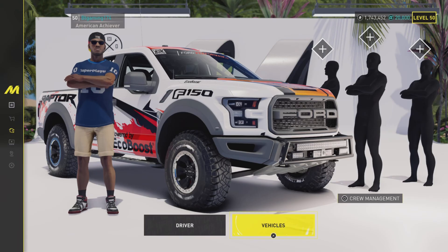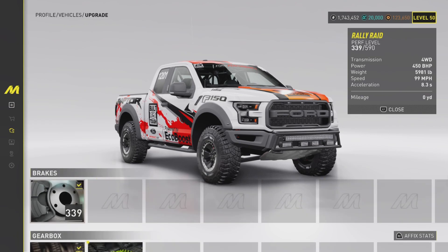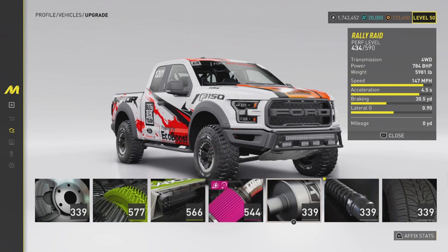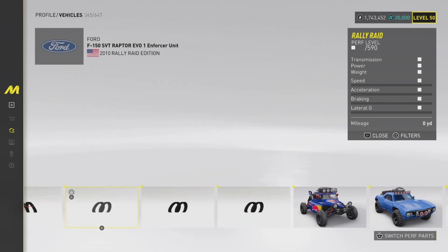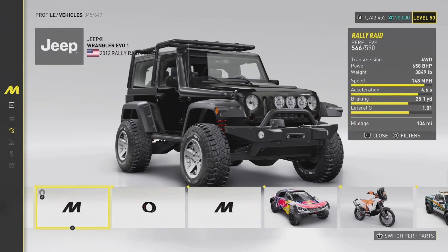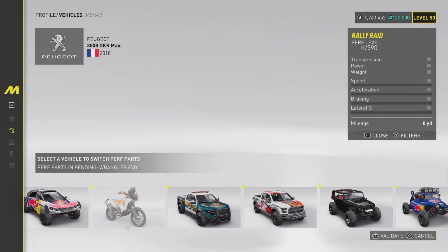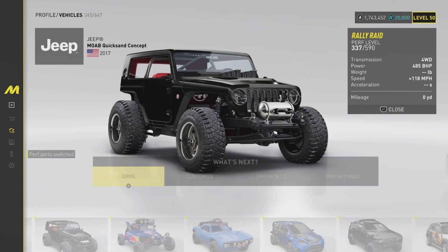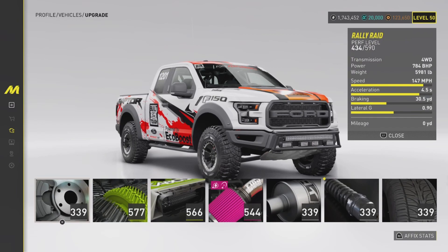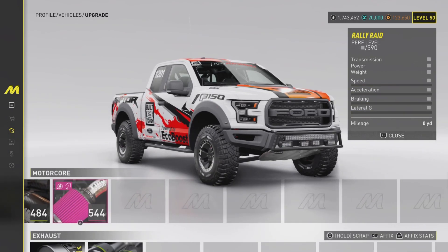I need to go to the profile and enter vehicles — I don't know why this is such a long process. I've got some parts on my Bronco I believe, or is it on the Wrangler? Okay, switching performance parts to this one. I had to do it the old-fashioned way and take off all the parts one by one, but we got there in the end.